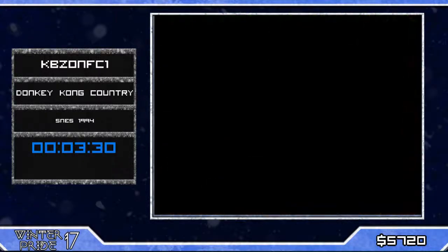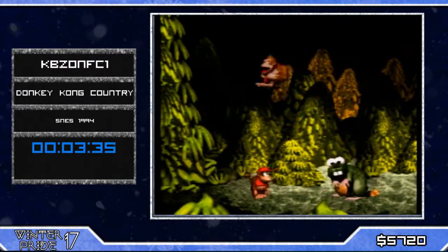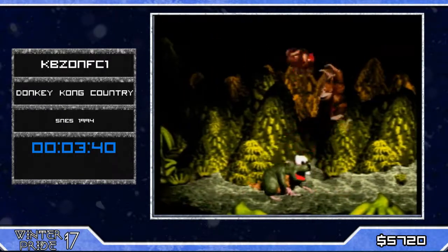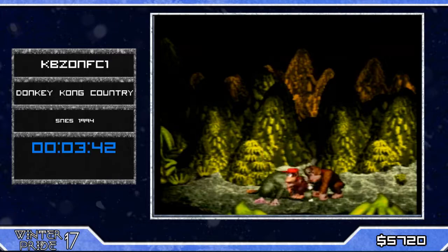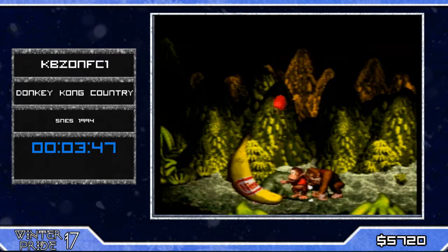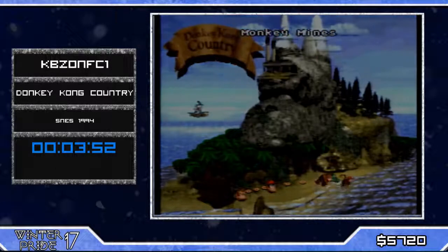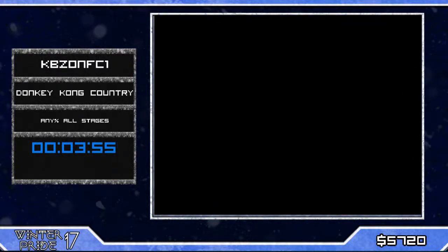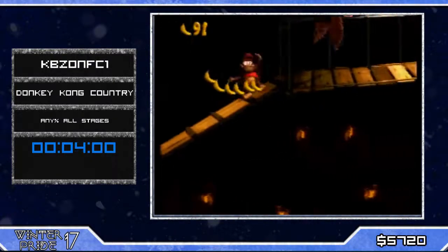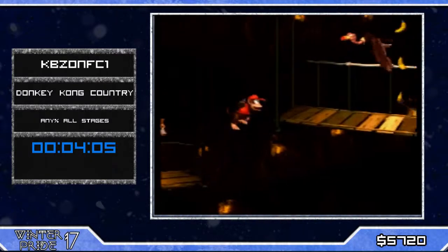Now we're going into the first boss — simple boss, just need to jump over him four or five times. But you need to time those jumps because otherwise you might jump on his invincibility frames, causing a lot of time loss. You might also lose DK in that regard. Now he's gonna enter Vine and go through Winky's Walkway — unfortunately we're not gonna see Winky on the run, sorry about that guys.